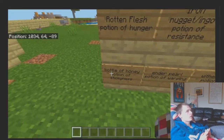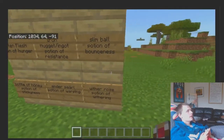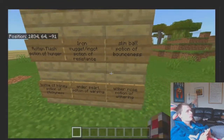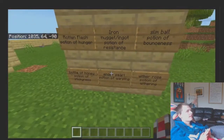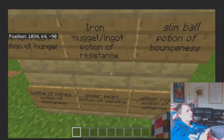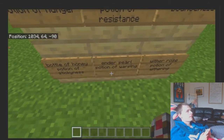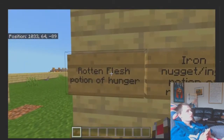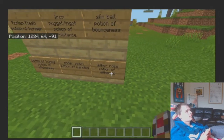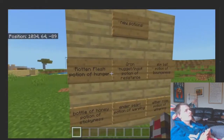The potions of bounciness and stickiness are ones I'd like in the game, but they probably wouldn't feel very Minecrafty — they'd feel more like modded items. The potion of warping is a little closer but still feels slightly modded. Wither rose for potion of withering and iron for potion of resistance feel very Minecrafty — I'm surprised you can't already do that.